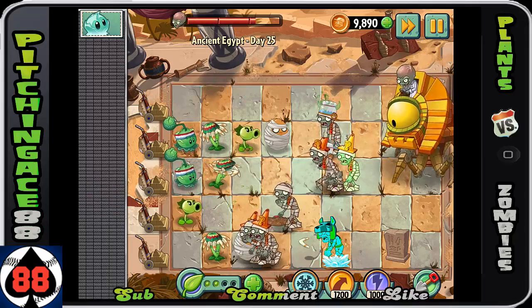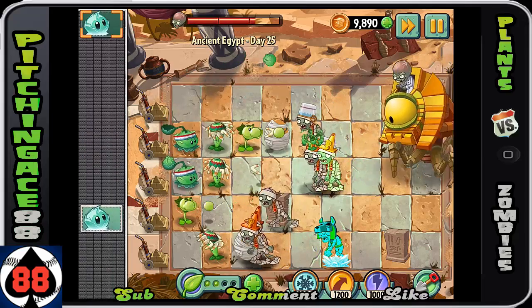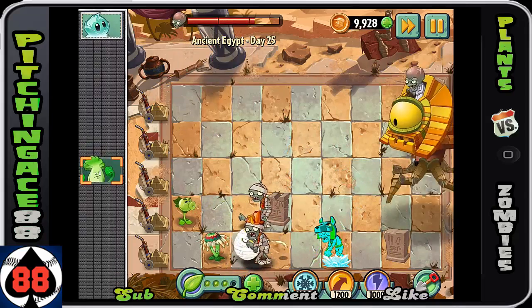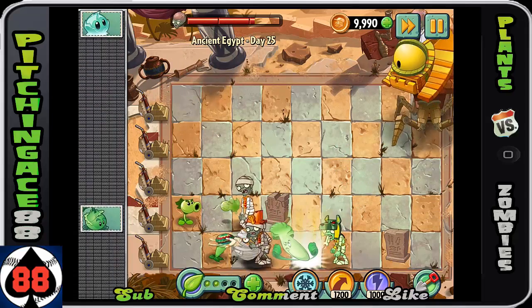As you can see right now, he's really not putting any of them in the top row, so no need to plant up there. You can focus basically all of your stuff on the bottom.